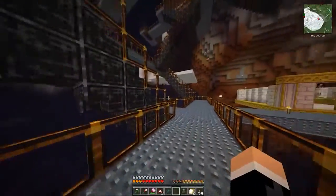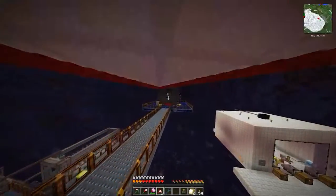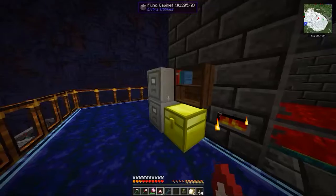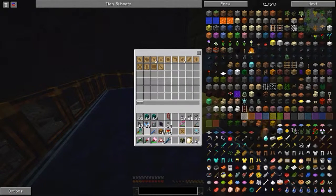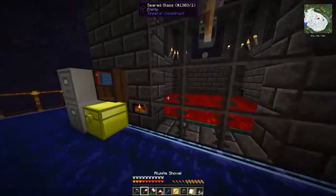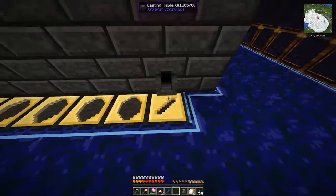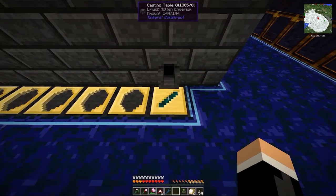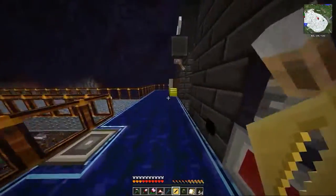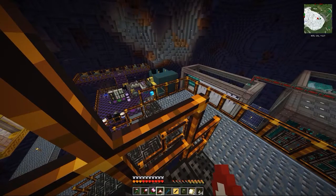Yesterday was really annoying — I accidentally put my sword into an EnderIO filter and it disappeared, no idea where it went. So I'm making a new one. We want a binding — just a normal binding — a tool rod, and a sword blade. The material we want is manyullyn. I'm on a Reddit post here and it's telling me the best setup. Balls, first I need to get all the Tinker's Construct stuff out.